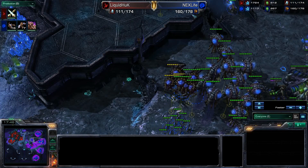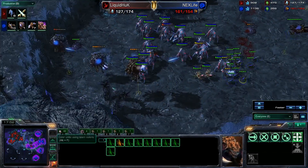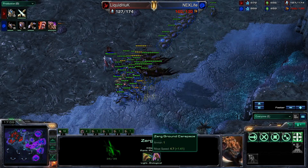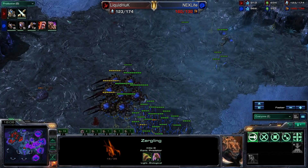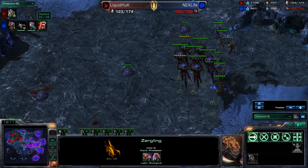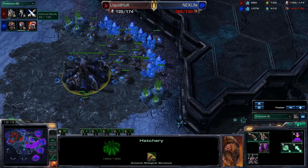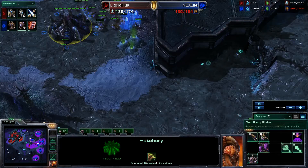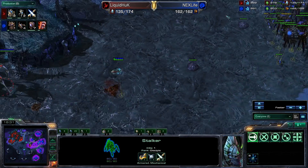A lot of overlords are getting taken out and the max supply of NextLife is really dropping down. Lots of lings streaming in. The colossi are down now, so these lings are able to do the kind of damage they'd like to do. They are upgraded to 2-1 right now, meaning they're going to do huge damage against these zealots. Adrenal glands are now coming up — zergling attack speed upgrades are really, really good against Protoss, whose units tend to attack a little bit slower. The zealots and stalkers tend to have a slower rate of fire.